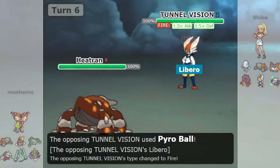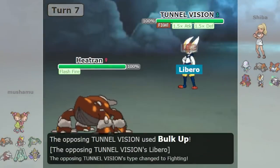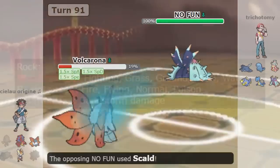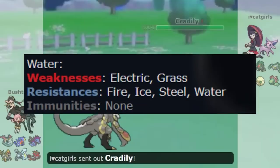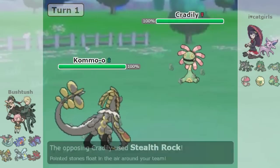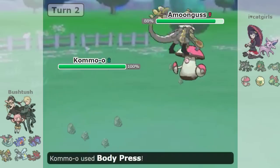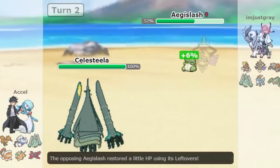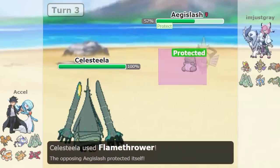For example, it probably wouldn't surprise you to know that Mono Water is a better type overall than Mono Grass. The two main factors in determining whether a type is good or not are its inherent properties like weaknesses and immunities, but also the Pokemon available. A type could theoretically be the best type ever, but it means nothing if all the Pokemon that have that type are bad. In a previous video we looked at the top 5 Monotypes in competitive Pokemon, but this time we're going to look at the bottom 5 types in competitive Monotype Pokemon in Generation 8.